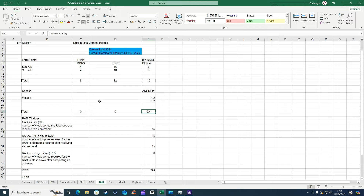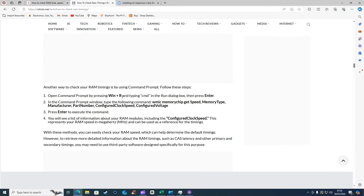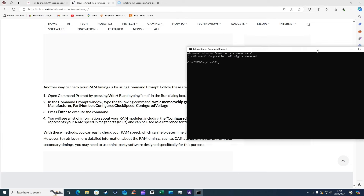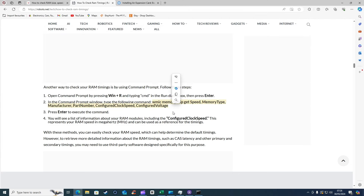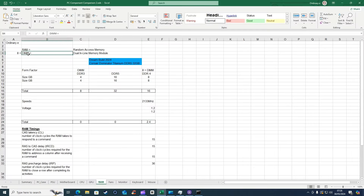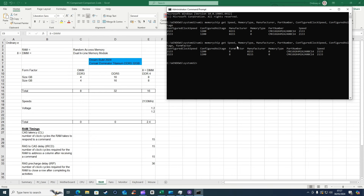You can also check your RAM in your system using a command prompt. If we go to CMD, run as administrator, and paste this command, it gives me: configured clock speed 2133, 1.2 volts, manufacturer, memory type is zero - so that's where DIMM came in. I don't know what memory type zero means. You can also put in the same command with 'form factor' and that gives you the form factor of eight, and that's where I got eight equals DIMM from.